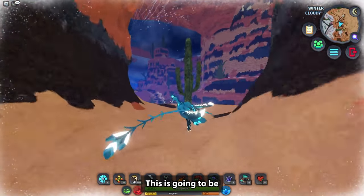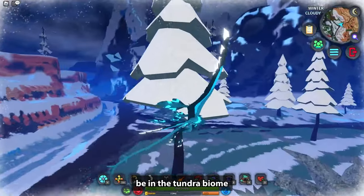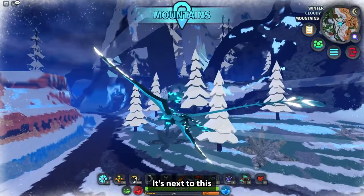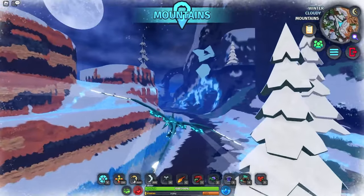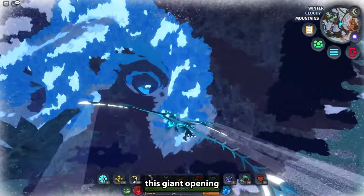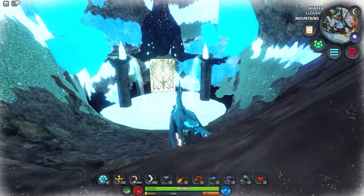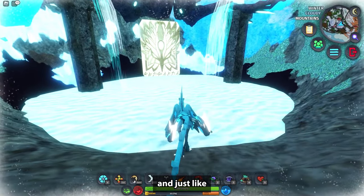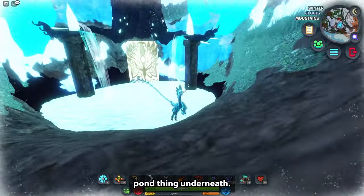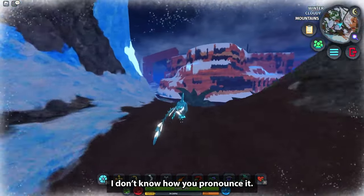The most noticeable one coming up: Boreal is obviously going to be in the tundra biome. It's over here next to this arch, and there's a giant opening right here — go in and boom, Boreal warden. Just like in the previous map or legacy map, it has this pond thing underneath it.